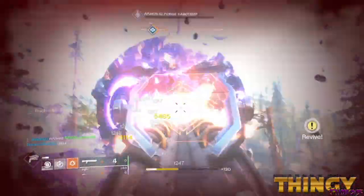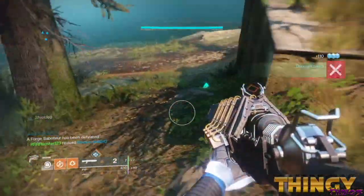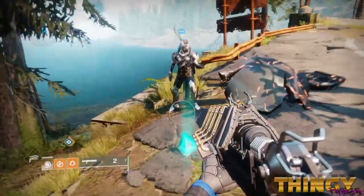The boss is 610 power level, so make sure you've got some company with you. Keep a consistent pace of damage on the boss and he will not shield back up. Killing any of these saboteurs has a chance of dropping one of the new forge weapons with a random perk.